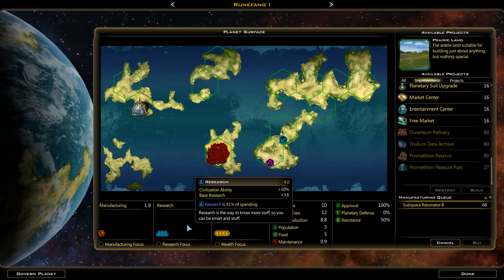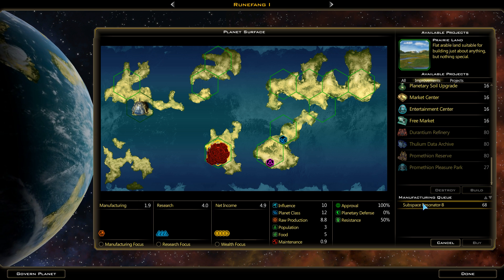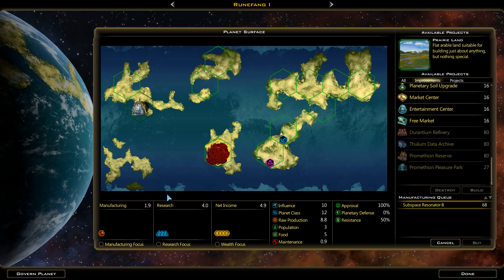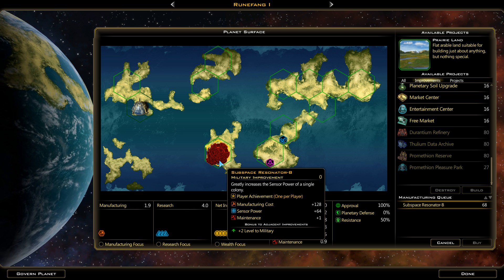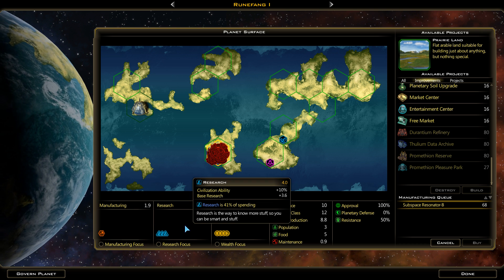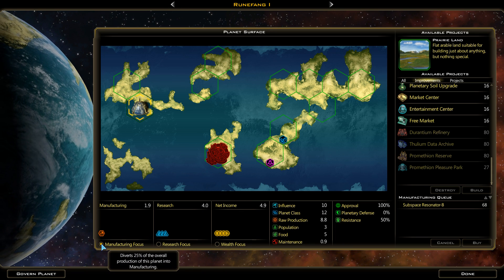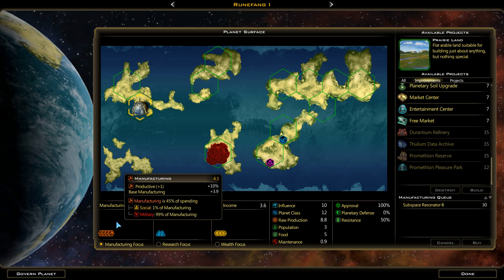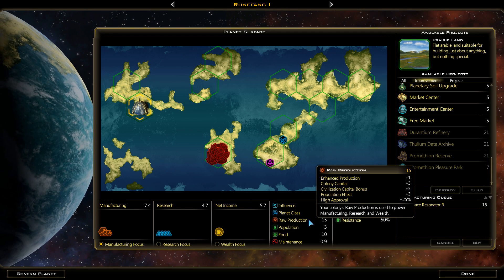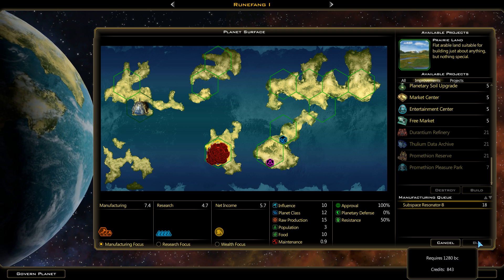68 turns to build. Let's figure this out — if we have no military connection, we've got 1.9 manufacturing, and this thing has a cost of 128. So 128 divided by 2 would be 64 turns, roughly. It's all defaulting to social. Now my global focus was research wealth, so if I do manufacturing focus, we lose nothing. Actually, I think there's a little trick we can do here — if we temporarily make this our capital, we get an extra Colony Capital bonus of plus 5, so all of a sudden we have 7.4. We can knock this thing out in 18 turns. Or we could just buy it for 1280 BC.